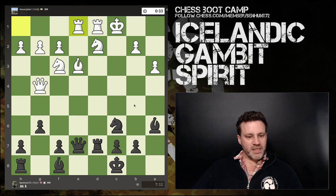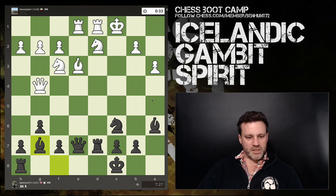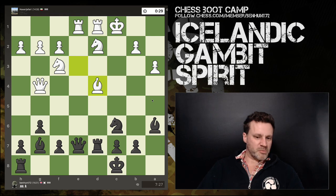Out comes his rook — red lights start flashing. He's thinking about discoveries against my queen. I have to check where his bishop could go and cause trouble: it hasn't got a check because my king's on a light square. Possible squares don't seem too dangerous. So I just play bishop g7, carry on with the plan — no immediate threat.